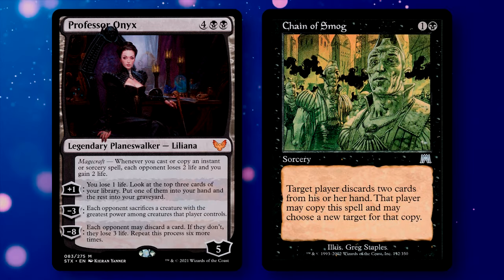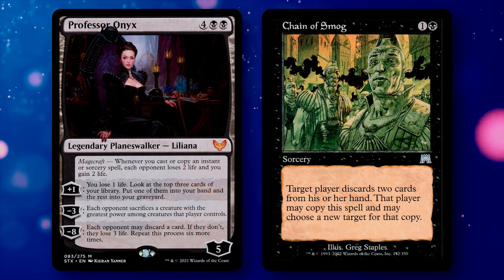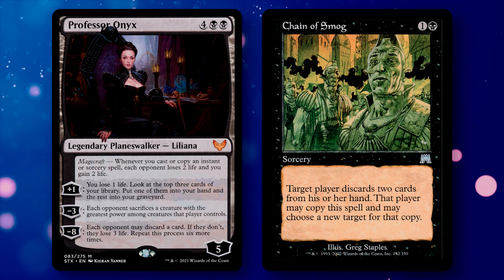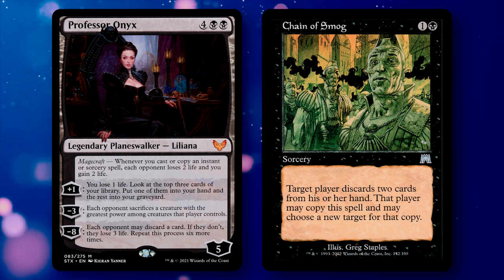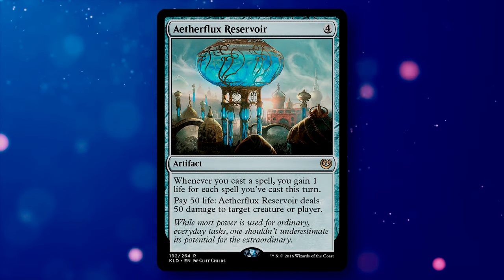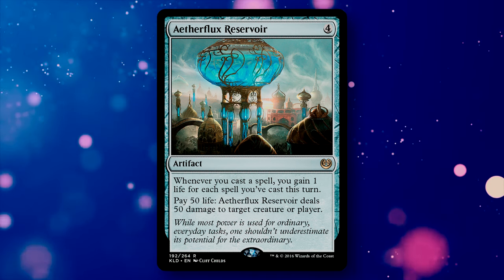We also have alternate win conditions in case we get shut off from our traditional Grey Merchant loops. The most easily accomplished is utilizing Professor Onyx and Chain of Smog. With Professor Onyx in play, you cast Chain of Smog targeting yourself — you'll discard two cards, but then copy it and target yourself again, repeating indefinitely. Each time Professor Onyx sees that spell copied, each opponent loses 2 life and you gain 2 life, and unless they interrupt the combo, you win the game. We also have the Aetherflux Reservoir, which pads our life total as we cast spells, and once we've hit at least 51 life, we can pay 50 life three times to blast our opponents out of the game.